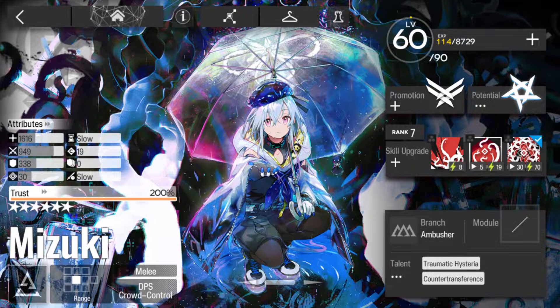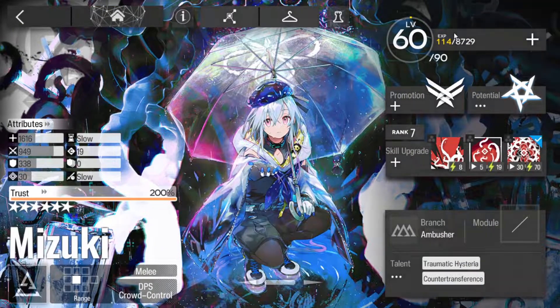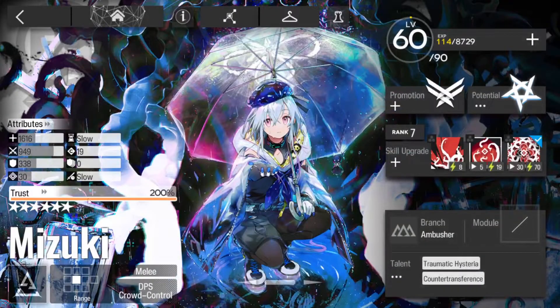G'day guys and gals! Last up for this batch is Mizuki. So this is my Mizuki Potential 6, E2, level 60, 200% trust, no mastery skills.